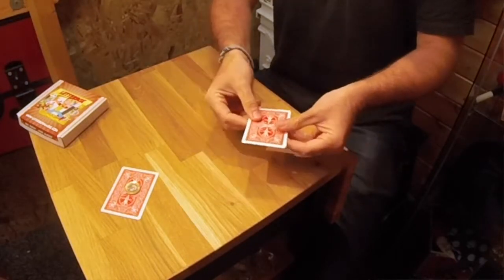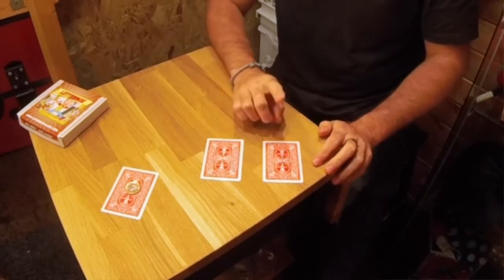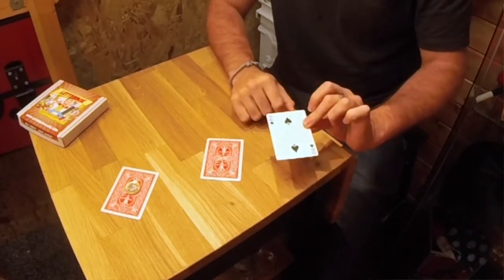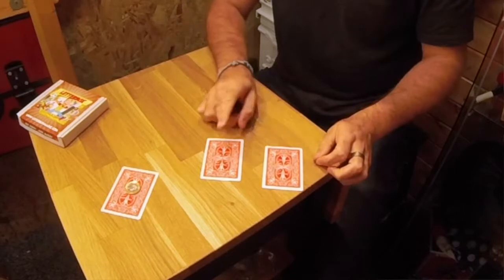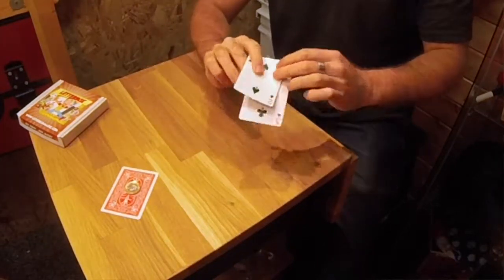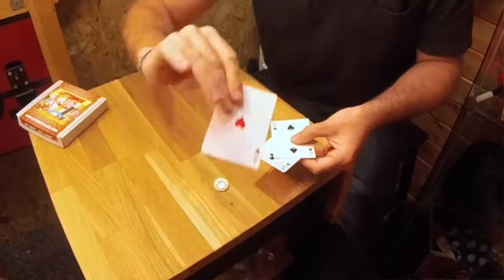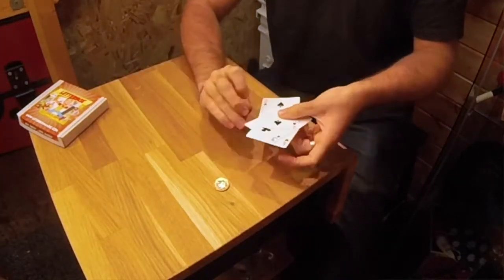I'll turn these around like this and move them apart. Where do you think the ace is? The two is over here. You'd obviously say this one right here, but unfortunately for you that's the three of clubs. The one over here, underneath the pound, where we weren't looking the entire time, is the ace of hearts. That's the Three Card Monty and that's how they steal all of your money.